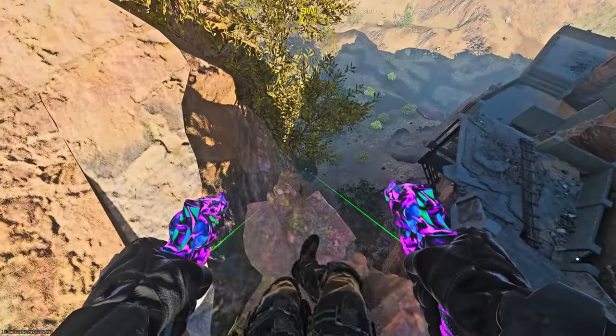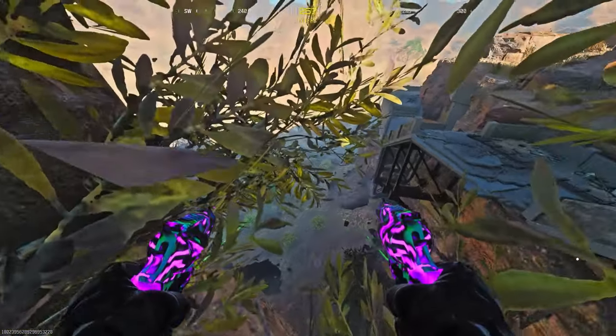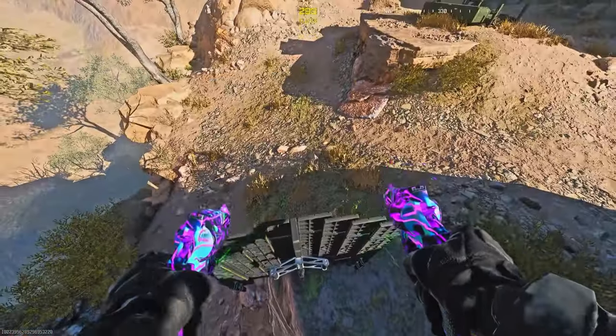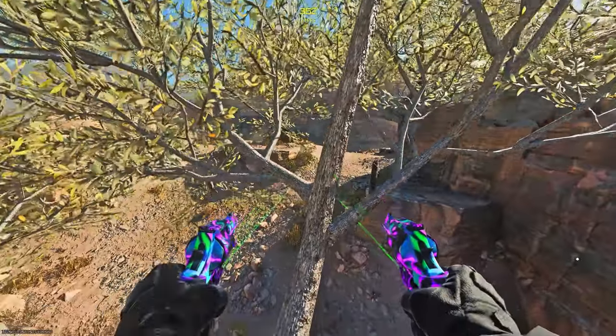Here's another spot on Afghan: make your way to these rocks and jump down where this bush is. You can then chill on the side of the cliff — drop down and land on these rocks and just chill on the side. Here's another cool spot on Afghan: place a barricade exactly how I do, stand on the barricade, run and jump on top of the tree. You can then chill inside this tree on the side of the map.